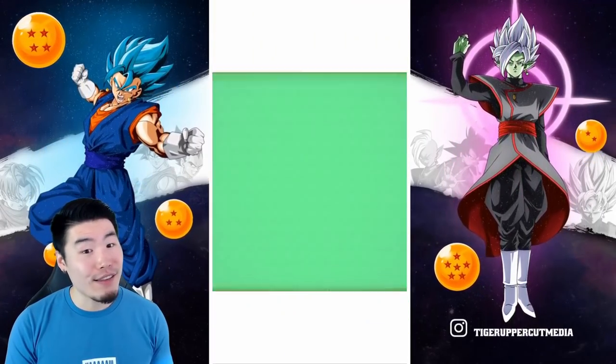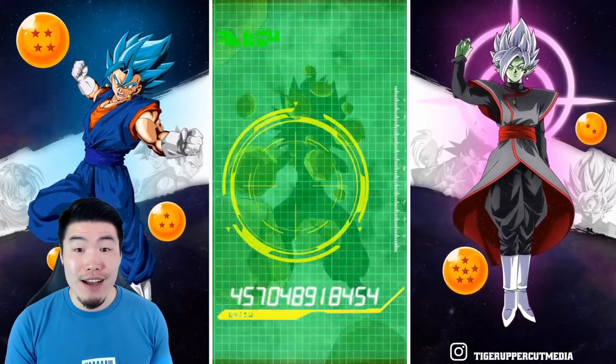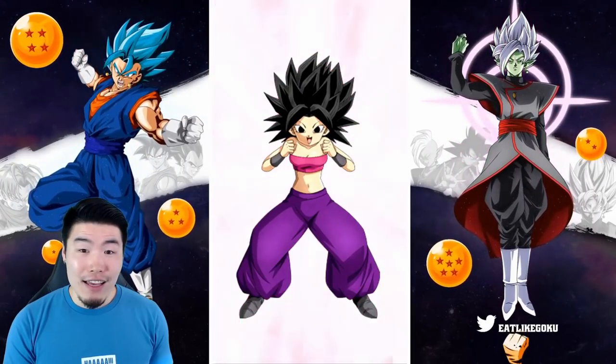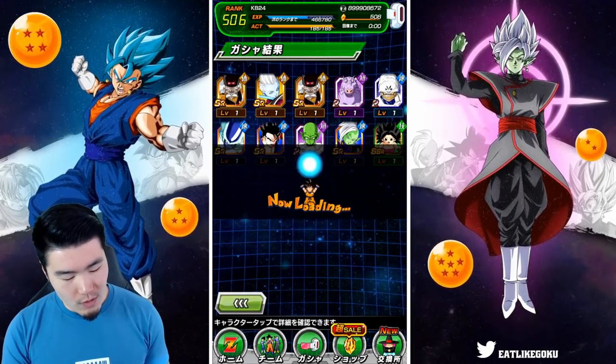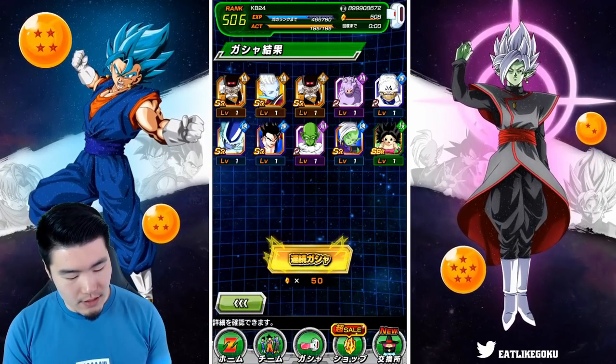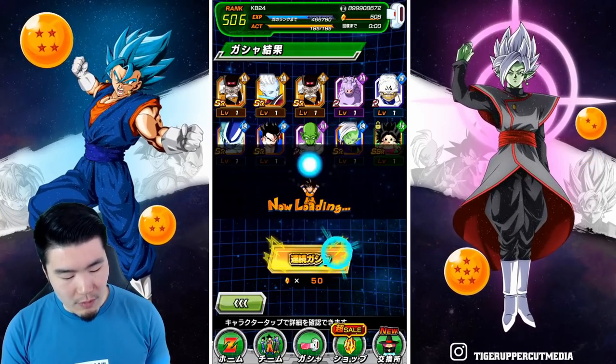Nothing here, nothing so far. Hard Nail, Zamasu, and a Tech Califla. One more multi — more multi. Yeah, we'll stop. 450. Actually, I already committed to a hundred more in my mind, so that's why I said 400. I guess two more multis is what we're going to do.